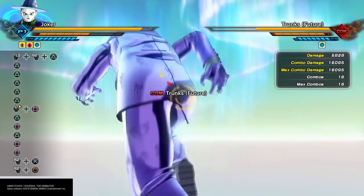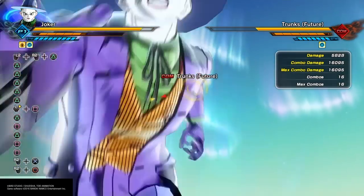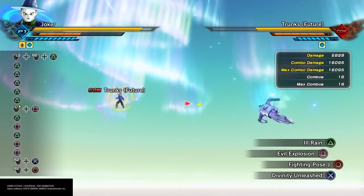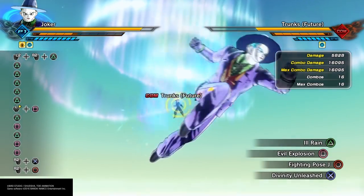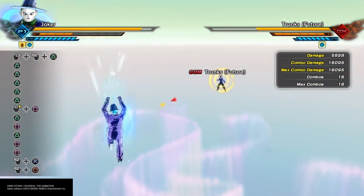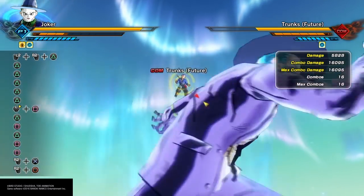Alright guys, there you have it. You can see the health charge thing is not overpowered for the Saiyans. But the stamina — with the Fighting Pose, the Limit Burst, the transformation, and standing on the ground — all combined, you're getting like a bar and a quarter, maybe a little more than that, every second.